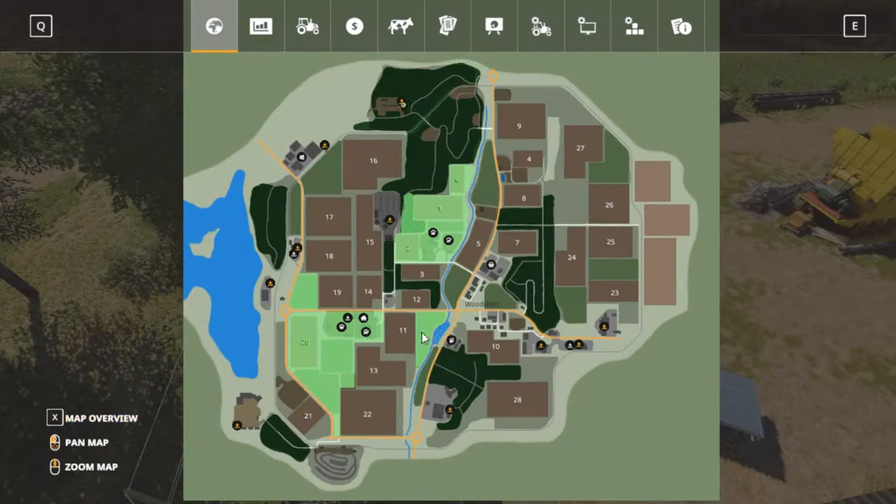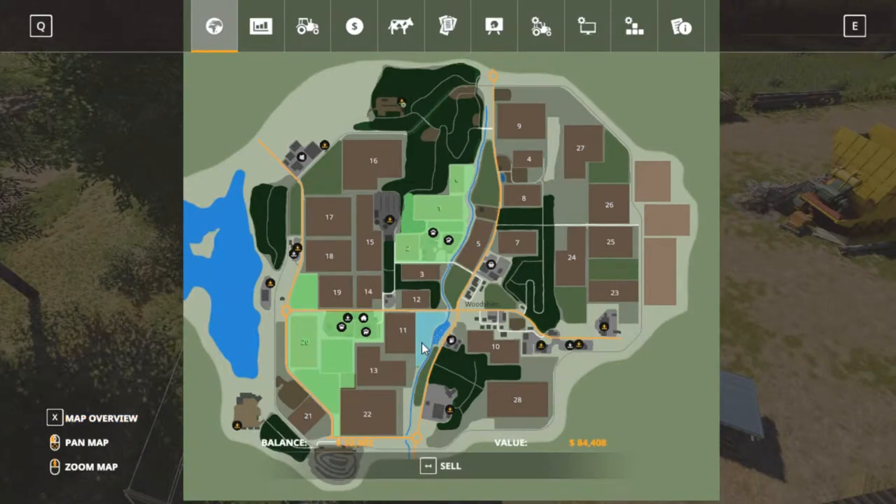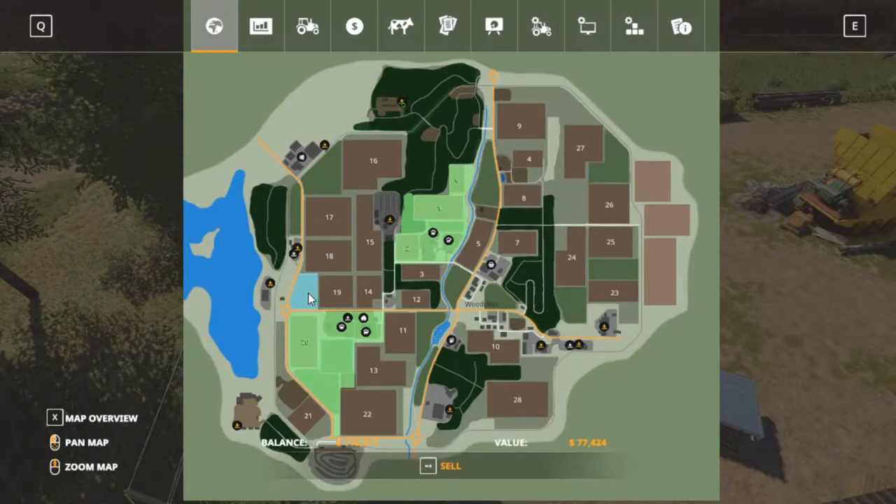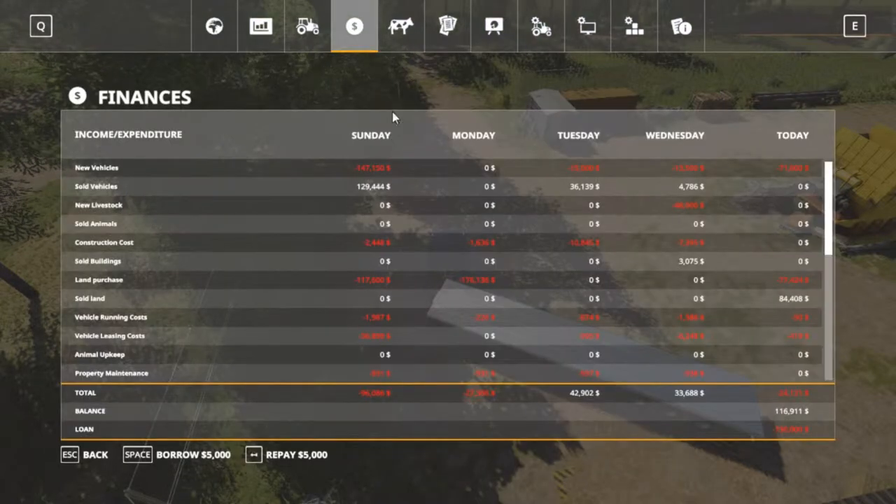I want to go into our lands and sell this little field right here. It's too hard to take care of — getting in there is tough, and everything wants to go towards the fence because of that ditch bank. We're gonna sell it for 84,408 dollars. Yes, I want to sell that. Now we don't own that anymore — I did buy it for 77,000 so we made a little profit there.